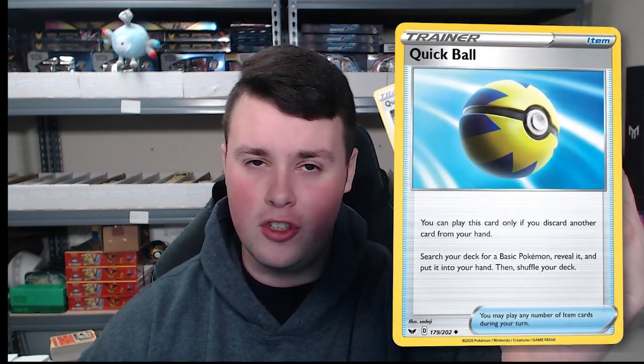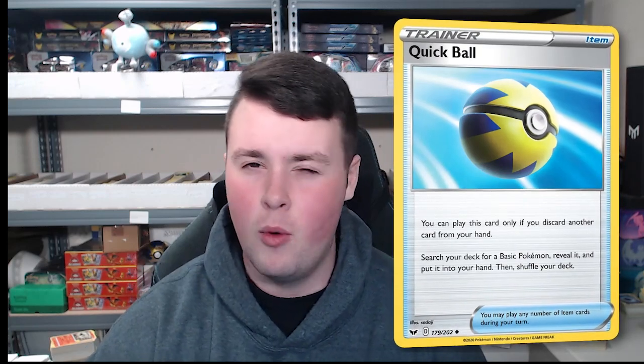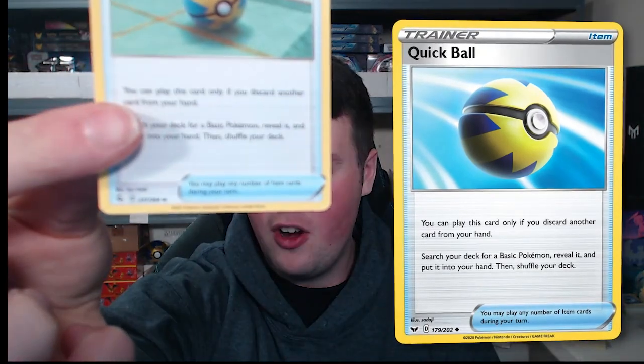First is Quick Ball. I have not only the Sword and Shield Quick Ball, but also the Fusion Strike Quick Ball. You might be confused why both are something you should be selling. The Sword and Shield base set one makes sense because it's Regulation D mark. But Fusion Strike also has that Regulation D mark, meaning both versions of Quick Ball will no longer be available for competitive play. Quick Ball is currently at a $0.50 marketplace price on TCG Player in near mint. If you're buying bulk and getting Quick Balls for a penny, that's a 50x on your revenue.